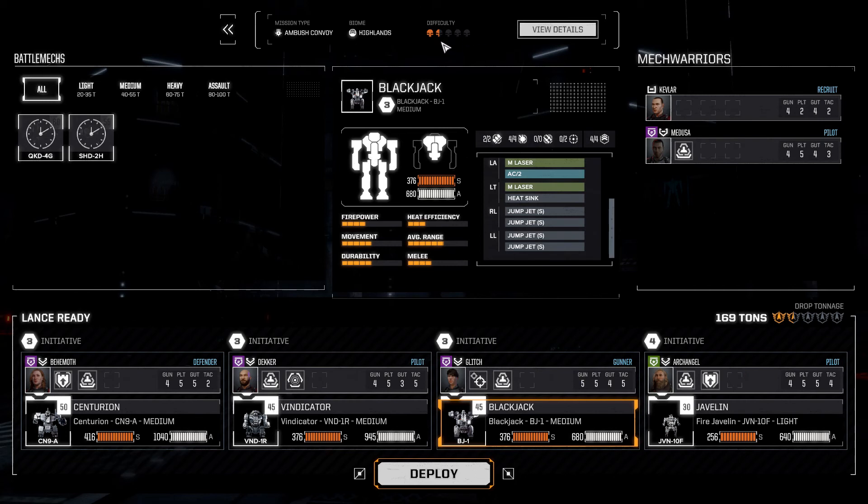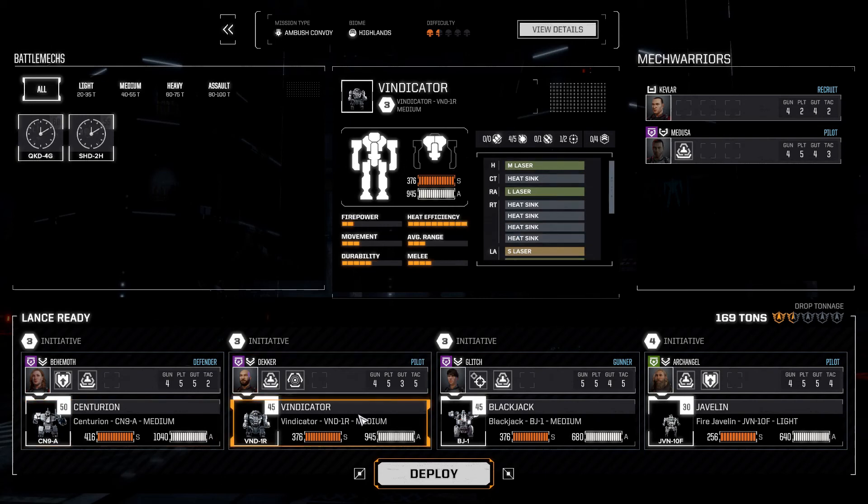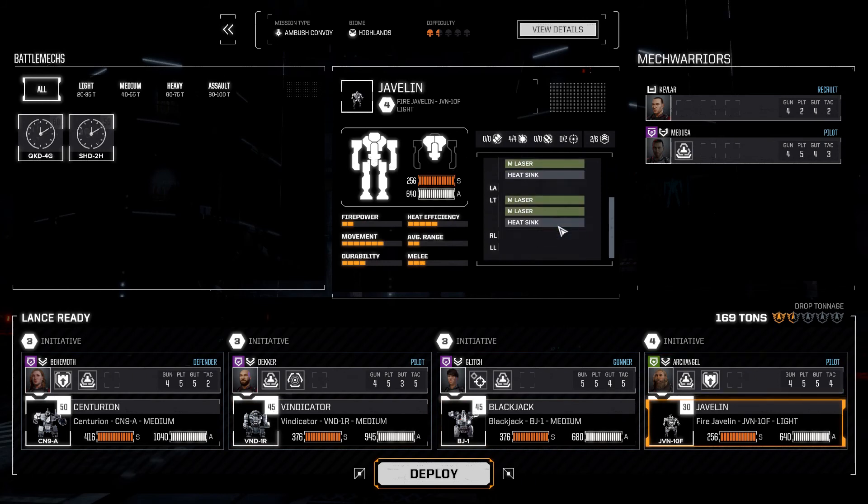We're dropping in on a 1.5 Skull difficulty mission, Ambush Convoy, working for the Pirates in the Highlands. We're bringing along a Centurion packing an AC-10, two medium lasers and a small, as well as our return players the Vindicator and the Blackjack, and our newly acquired Fire Javelin — quad medium lasers, reduced jump jets but up-armored, hopefully able to withstand more than one or two pings before it goes off the field.